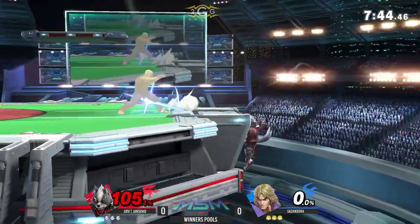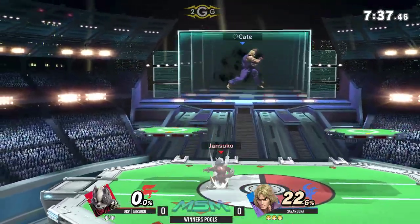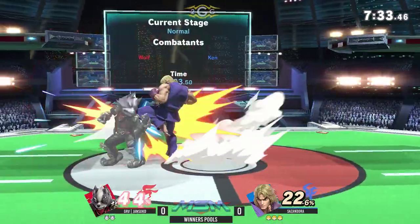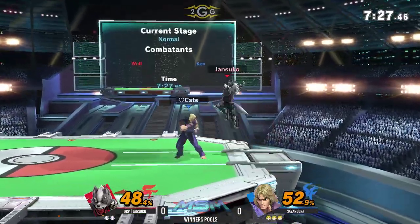Almost, but not quite. But as you saw last week and we're seeing right here, Ken is explosive. That is a zero to death coming off the Shoryuken. What a great start from Sazendora — no highlight reel because he did take 22%, but an explosive combo. That's the potential that Ken has and people have been talking about. He gets these combos off, but what are the weaknesses?